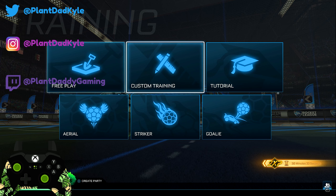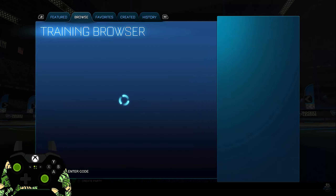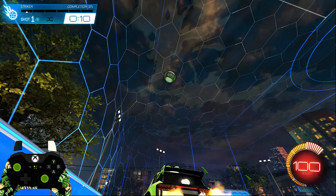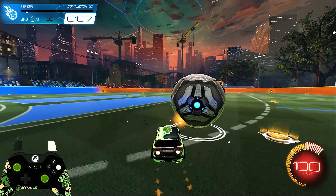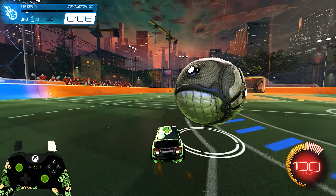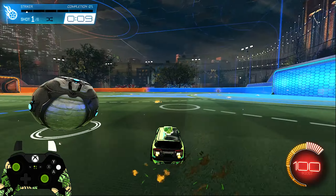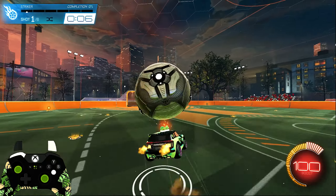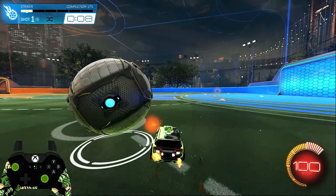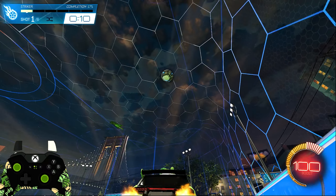Today we're gonna be working on another training pack. We're kind of following a theme right now. This is a pack where you're working on these awkward, really high catches and then converting that into a dribble. There's not too many shots on this pack — it's a rough idea of just working on control, working on that ball cam toggle that really helps get clean and smooth catches. Notice how when I'm about to make contact with the ball, that's when I'm toggling my ball cam to get a smoother transition.